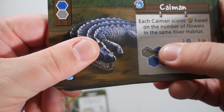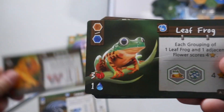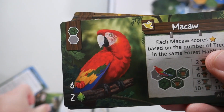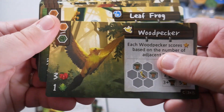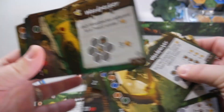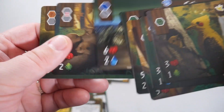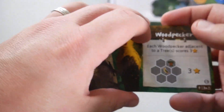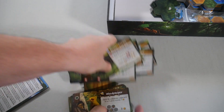I'll show you the A sides. You see they have a scoring condition — this is where they have to go, and this is how much you have to pay to get them into your jungle. Leaf frog, giant otter, macaw, toucan, woodpecker — and if you notice, the art is all different on these. The F is considered the family variant, and if you look, they each have a little offspring with them — they're a little family. That's a nice thematic touch, and this is easier scoring than the other ones. And then you can make your own.